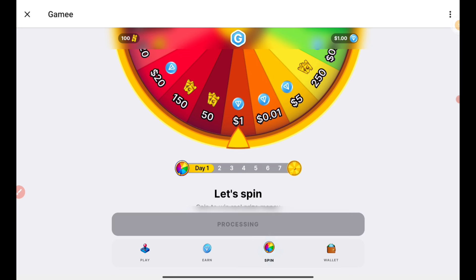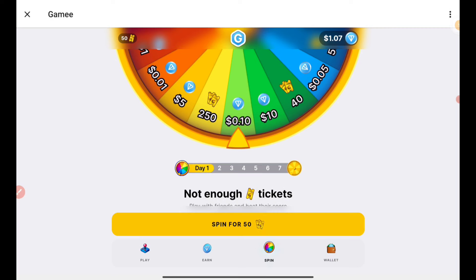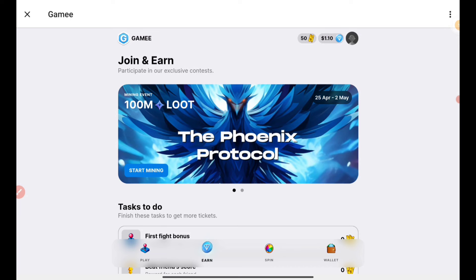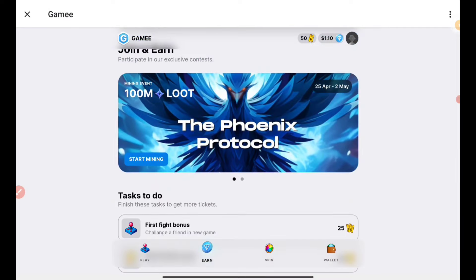One more way to earn is through the referral link. I'll be picking referral links from the comment section — whoever has a good comment, I'll put their referral link in the group. The like target is 300 likes; once reached, you can DM me your link and I'll share it in my Telegram channel so you can earn through referrals. The maximum referral slots are 20, and I'll rotate other subscribers' links so everyone earns together.